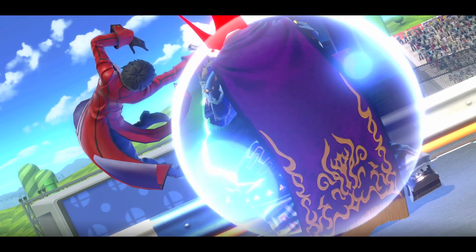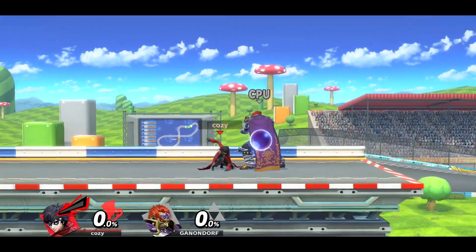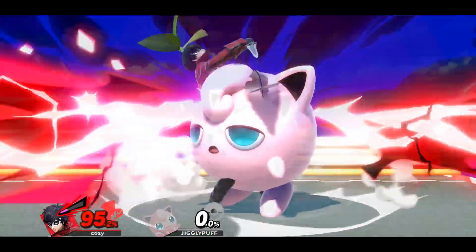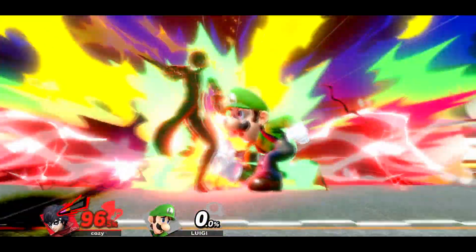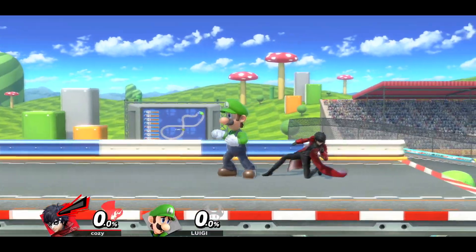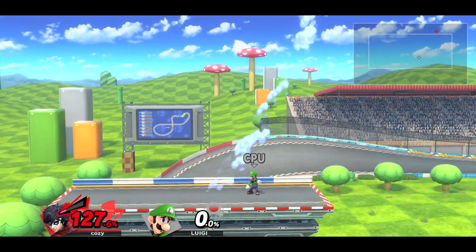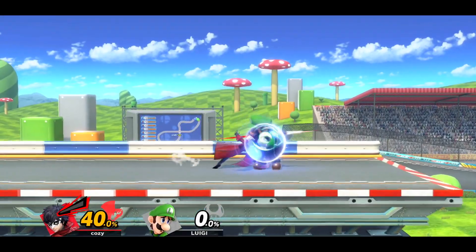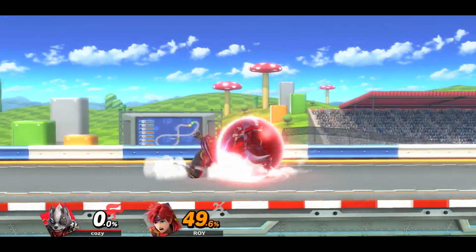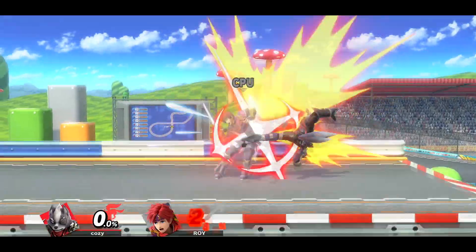A very simple way to adapt to your opponent, and something that happens insanely often in matches, is what your opponent does when you hit their shield. Obviously this game has a lot of diverse fighters with unique moves and options that work well out of shield. But generally speaking, they will be able to roll in either direction, spot dodge, shield grab, punish with another out of shield option, jump, or stay in shield. Something to understand and keep as a rule of thumb is that every option in this game can be punished by another one. Nothing is 100% safe because there will always be another option to counter it.